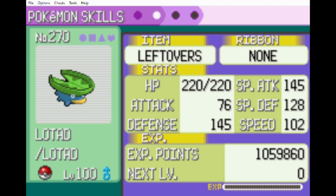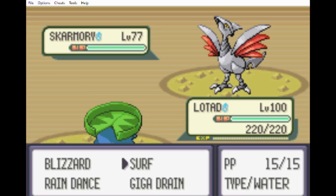I chose Leftovers as the held item because Lotad has Rain Dish, which recovers Lotad's health in the rain. When I set up Rain Dance, Lotad will recover its health twice. Lotad's moves are Blizzard, Rain Dance, Surf, and Giga Drain, because Lotad is frail and I'm going to need all the healing I can get.